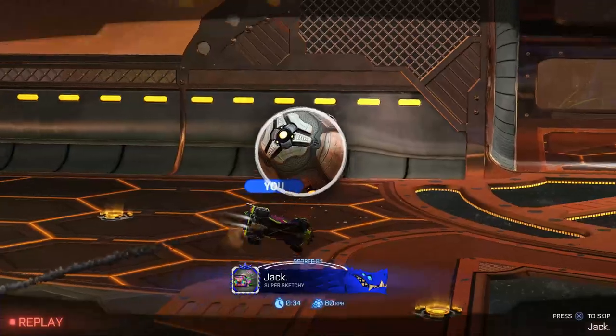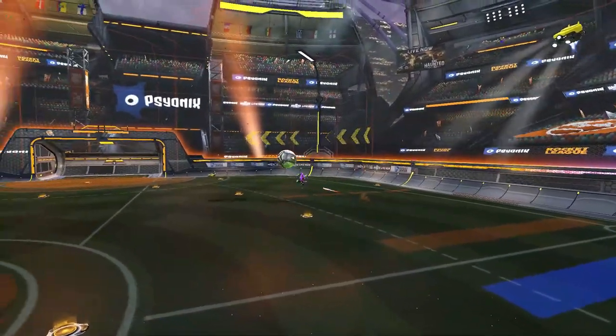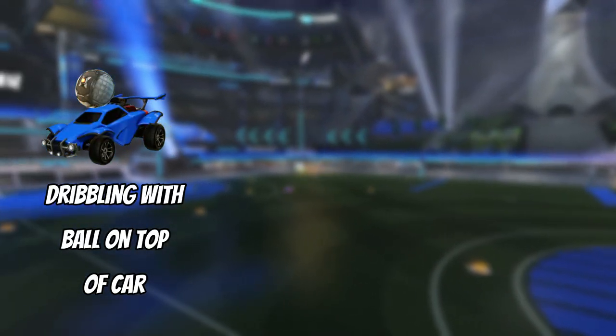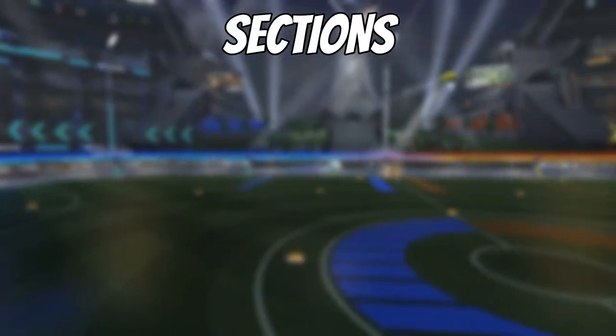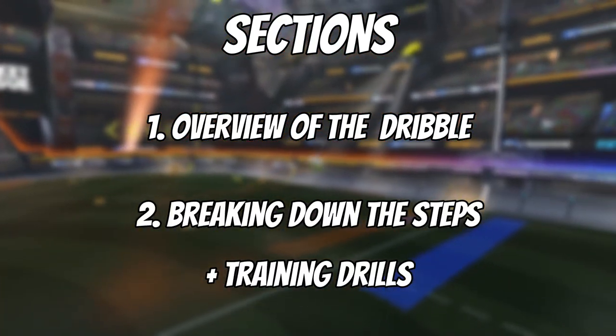So we've learned about the fundamentals of a successful dribble. Now, what are the types of dribbles? There are many variations of dribbles; however, I'm going to focus on three in particular: dribbling with the ball on top of your car, the bounce dribble, and air dribbles. I'm now going to go into a little bit more detail about each of these types of dribbles. I'll start off with an overview of the dribble and then break it down into three separate steps.